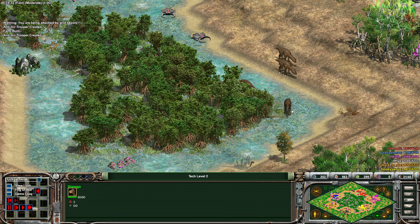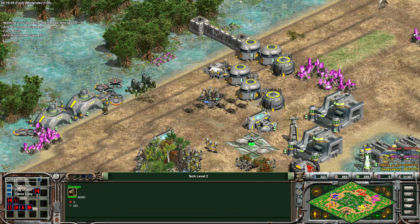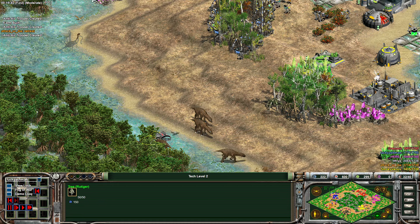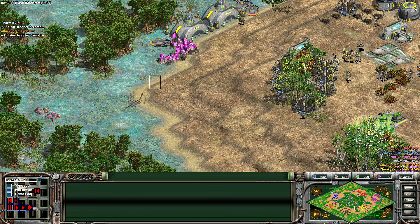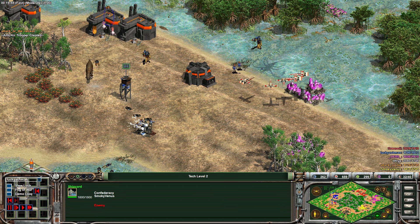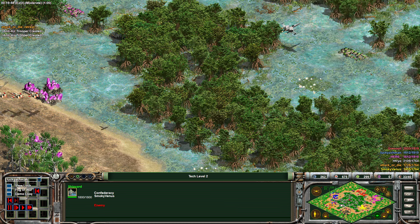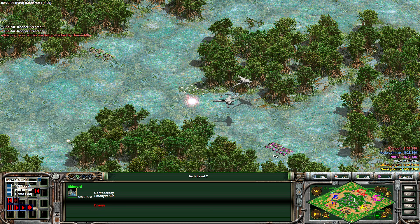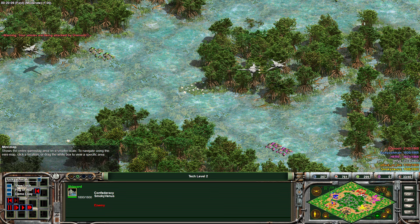Some carbon processors getting dropped down, double nerf nursery — there must be a lot of nerfs on this one, about 12 or so. Some fambas getting lured here; Smoky Venus must be someone — he's whipping out the scout lure, even after messing up a little bit and trying to delay it.